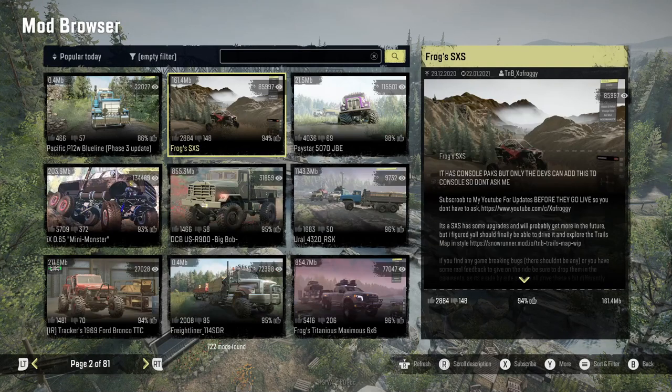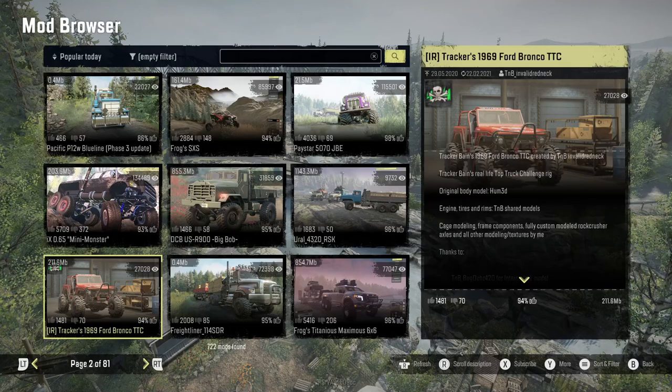Now also here on page number two of the popular today, in the bottom left corner of the screen, you guys will find TNB Invalid Redneck's 1969 Ford Bronco TTC. This is the mod that has branding on it and is not able to come to consoles. This is a great mod, been around for quite some time, and there are no plans to change anything about this vehicle anytime soon.